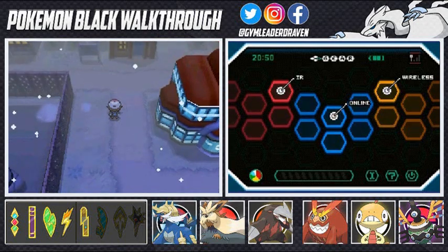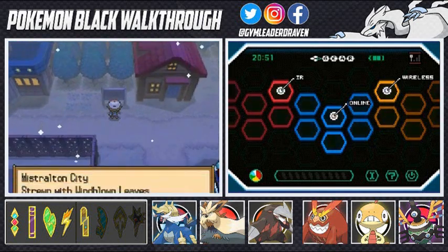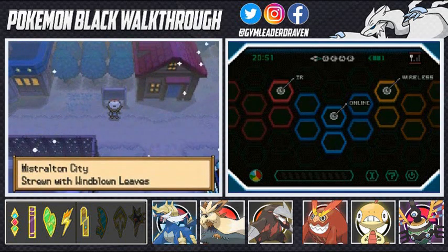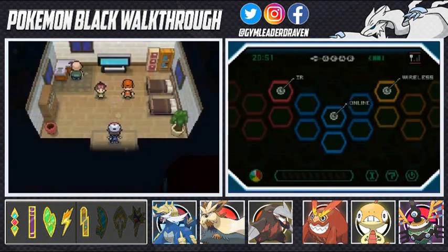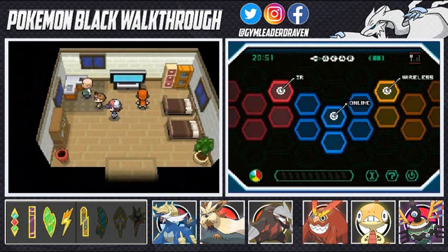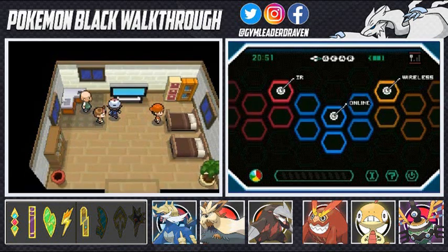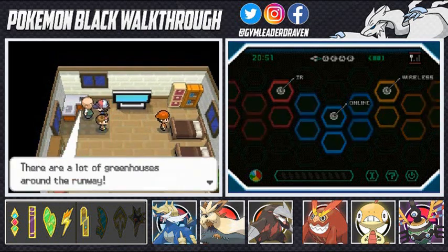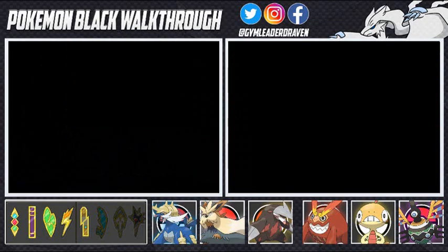Let's take a small tour of Mistralton City. There are quite a few things you can find here. This kid says if you have a gym badge from Mistralton he'll tell you something cool — remember him for after the gym. He also confirms that Skyla's gym is full of cannons. There are a lot of greenhouses around the runway and freshly picked vegetables can be sent to far-away regions very quickly.